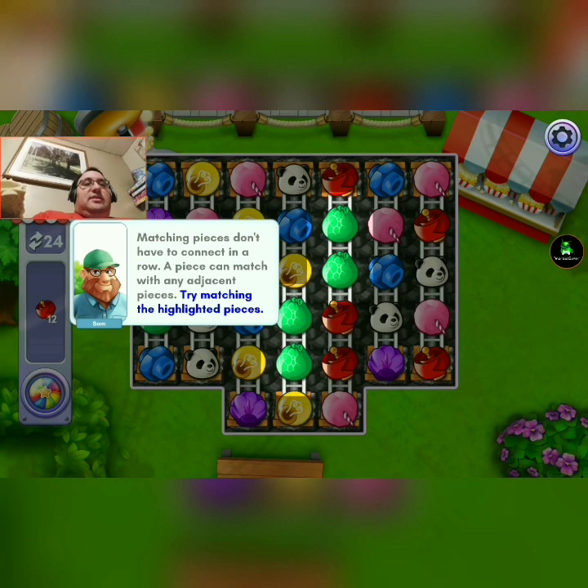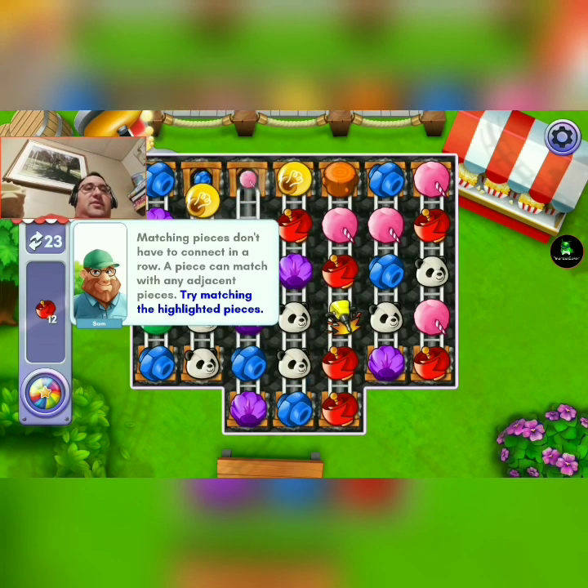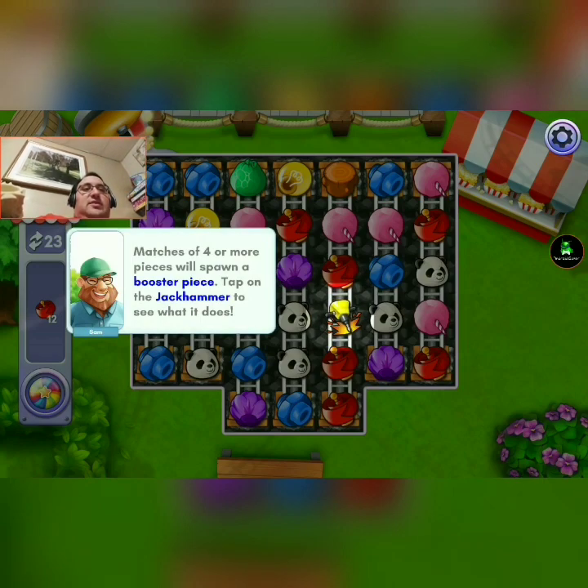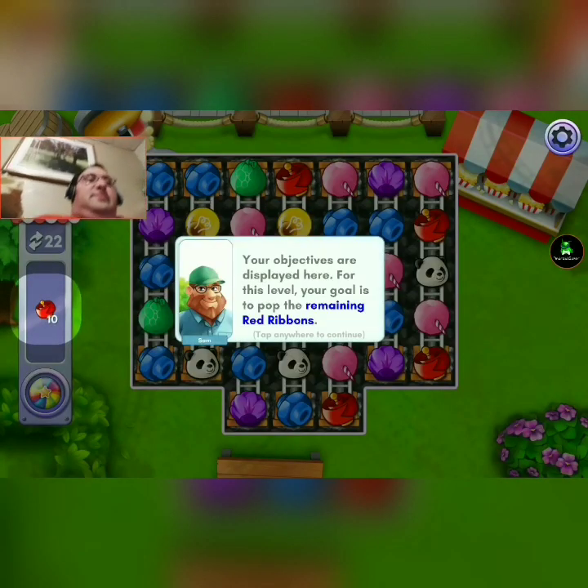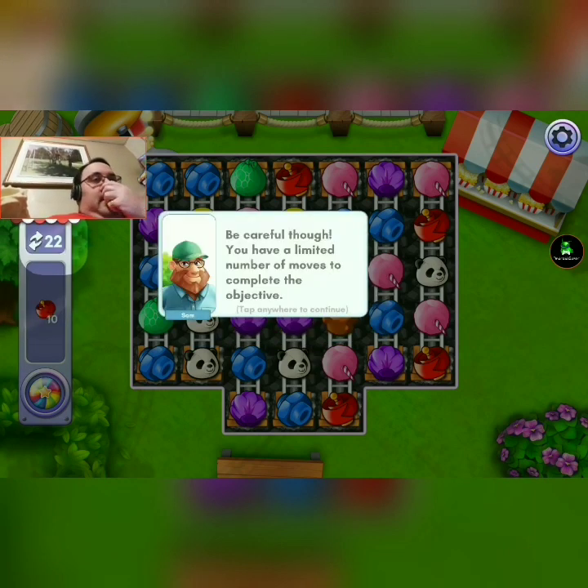Matching pieces don't have to connect in a row — a piece could match more from an adjacent piece. I'm going to do four or five. Matching four or more pieces will spawn a booster piece. Matching five or more pieces are displayed here. For this level, your goal is to pop the remaining red ribbons. You have a limited number of moves to complete the objective.